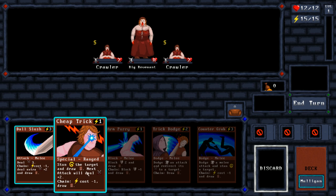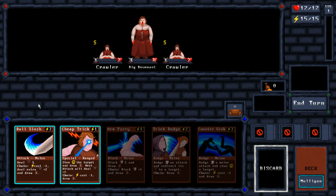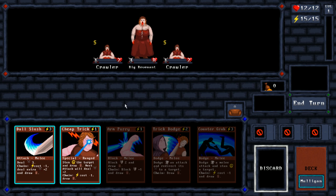So what this will do is set me up for the next attack dealing an extra two damage. And the chain means that the next one costs one less energy and allows me to draw a card after that. So if I use this, that sets this up to cost only two and instead of three it will do five. This one itself has a chain which allows the next one to cost one less, deal an extra two damage, and draw a card. So we're basically going to use this to take on the Big Revenant.